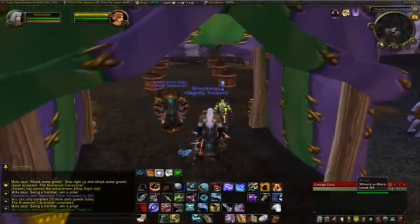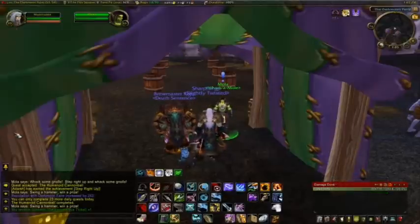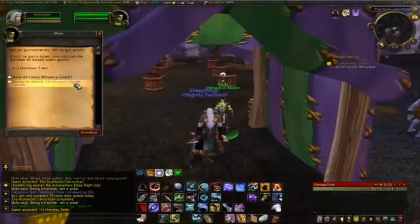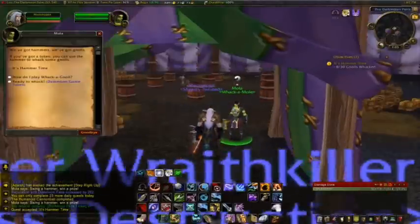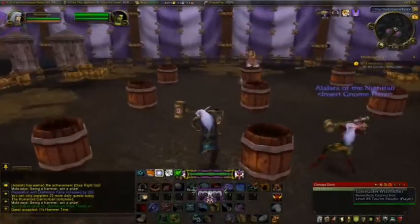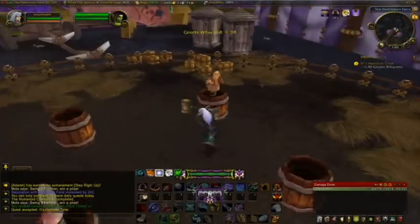We're on to another fairly easy one called Whack-A-Gnoll. Grab the daily. Basically, you whack anything that pops out of these barrels over here — except for the babies that pop out. If you hit them, you get stunned or something. So don't want to hit the baby.